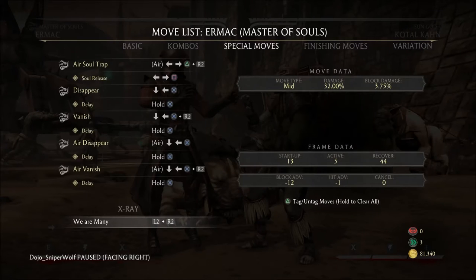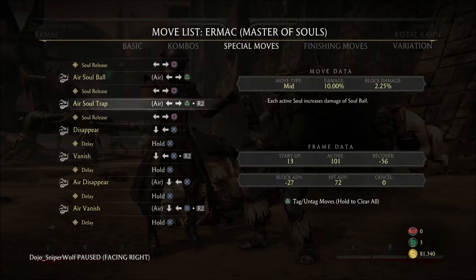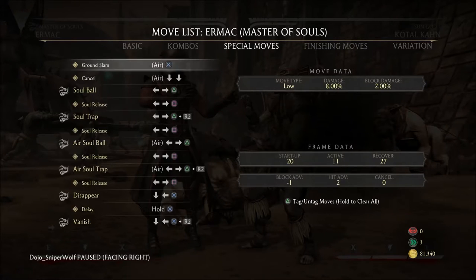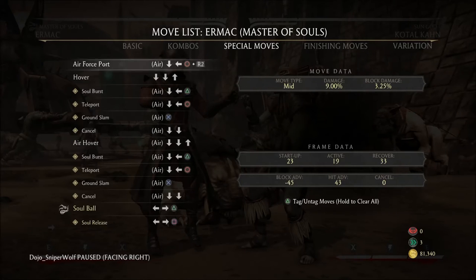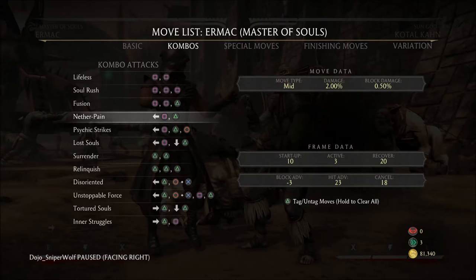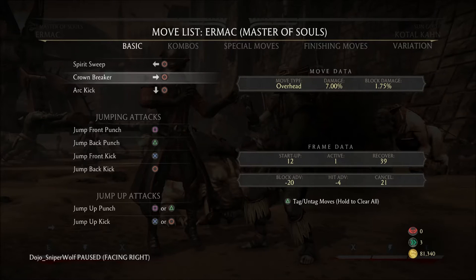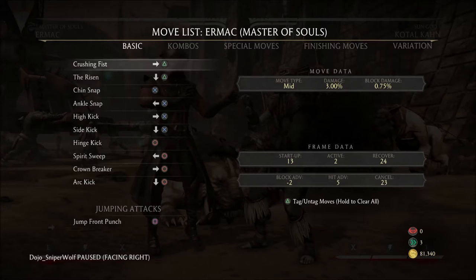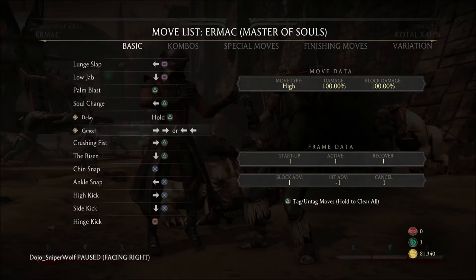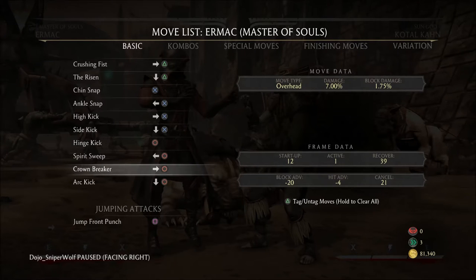Something to keep in mind when looking at frame data: off of block strings, if you use a special move — like lift, soul ball, soul burst, or teleport — you can take the startup frames as they appear for punishing. But if you use a normal or a string to punish off of block, there is a transitional period of one frame added to your startup. So my standing two, which normally comes out in nine frames, now comes out in ten frames. My forward four overhead comes out in 13 frames instead of twelve.